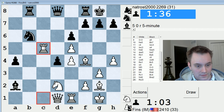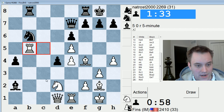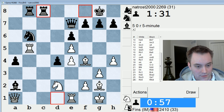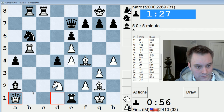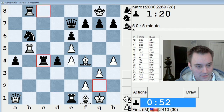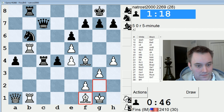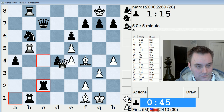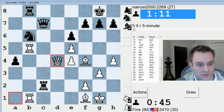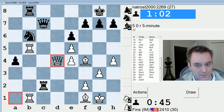Bishop takes A2, Rook takes C5 — surprised he's going to allow this. Now I'm not going to focus on the attack because I'm up material. I think Queen A1, which hits the bishop and also hits D4, and this looks like very bad news for him. If Rook C2, I have Queen takes D4. Let's just take that, and then double up on the knight on B6. I want to win D4. So now it looks like his knight is toast, unless he plays Knight D7 — but Queen takes D7 doesn't work. I can just take B8 and then take A4. Yeah, that's winning.